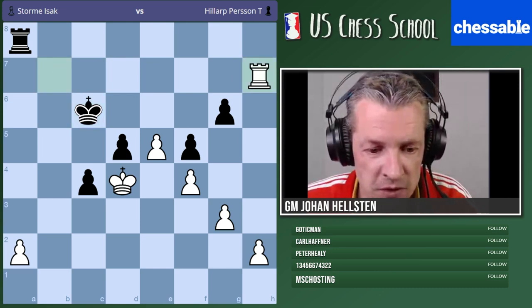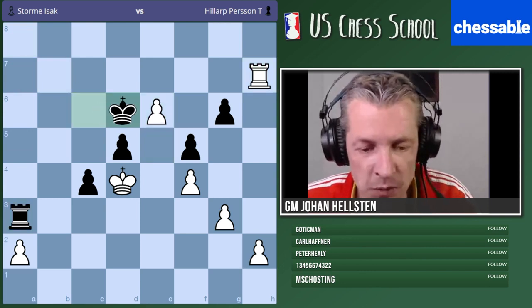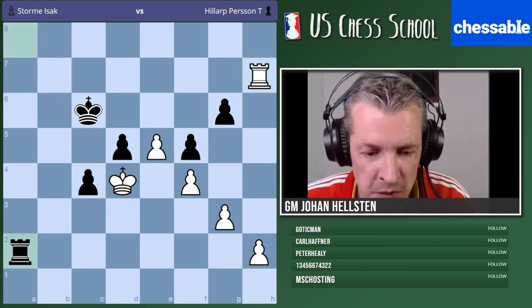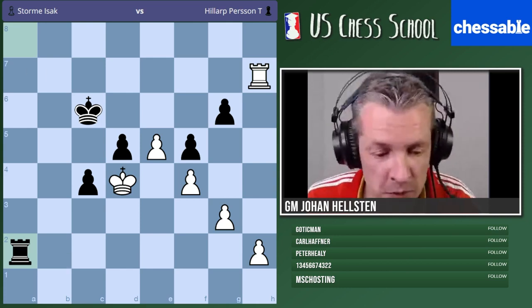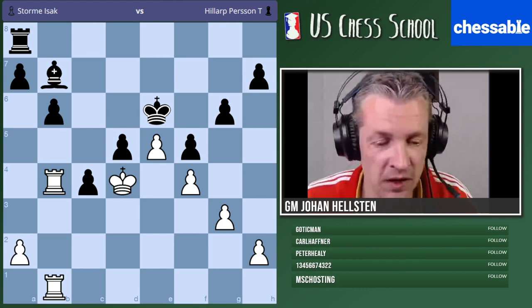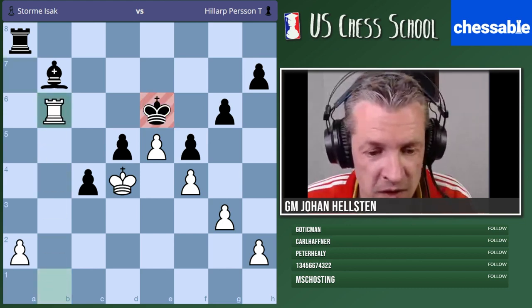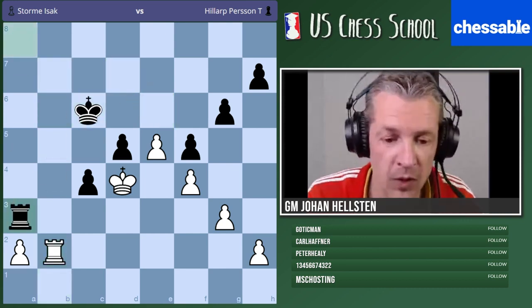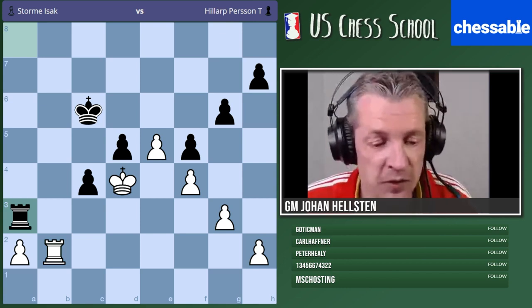Rook a3 — I could even play for mate at some point. You can also take the pawn, and I think it's black who's playing for a win here. My rook is very well placed. I would say rook takes b6 is a bad choice. In the game they went home with the rook, black played rook a3, and black went on to win. It's very tempting, but please consider that this bishop is passive — giving back the exchange doesn't make that much sense.